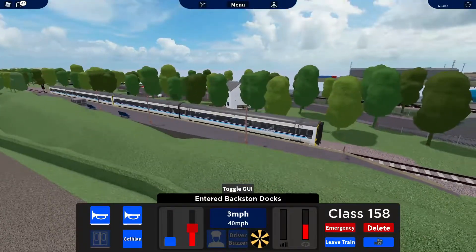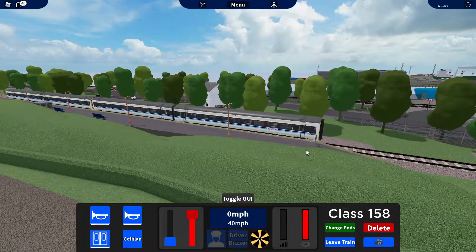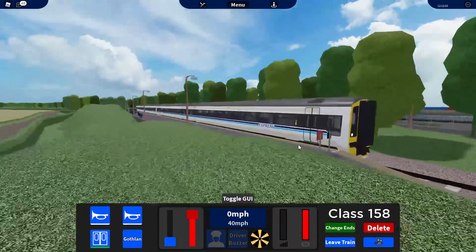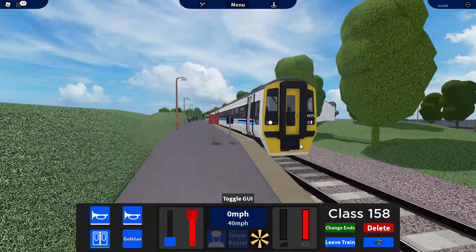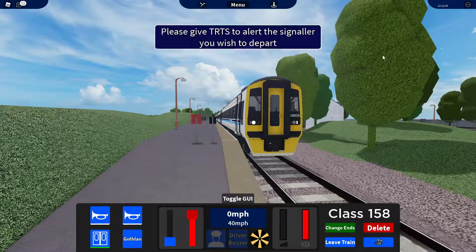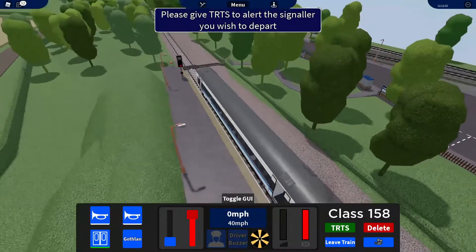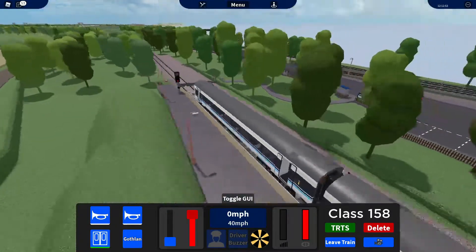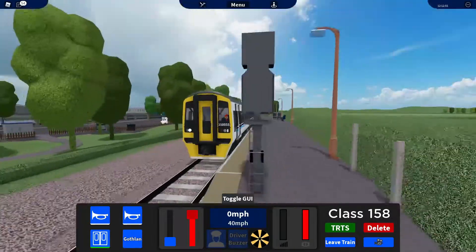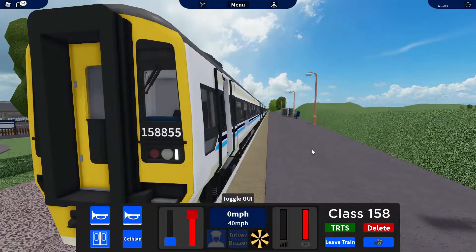Yeah, Baxton Docks — so I'm going to stop right there and open the doors. This is Baxton Docks. Right, I'm going to shut my doors — I need to change ends. So this is where the trains terminate then. And then we need to TRTS here. That's quite cool. I'm going to jump in another train now, because I've been in this for a while. So yes, I'll see you in a minute.